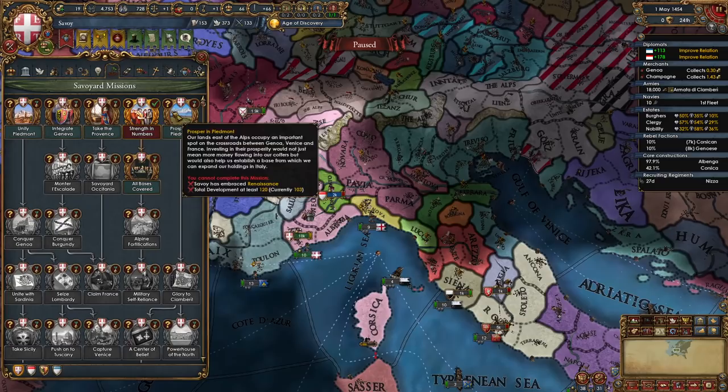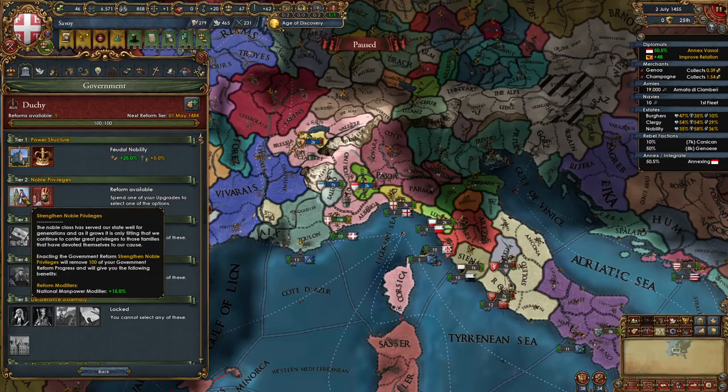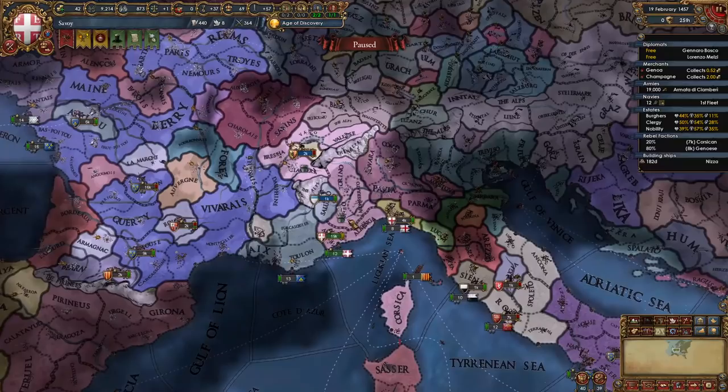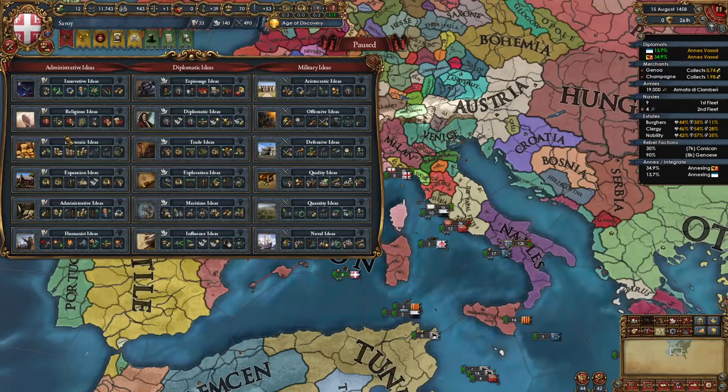At this point you could give out another privilege to your estates — I recommend giving the clergy Religious State. You should start developing Torino up to 20, getting it ready for an upcoming mission. Once 10 years have passed, it's time to start annexing Montferrat. Take the Tier 2 government reform — Strength and Noble Privileges. While waiting for 1460, we're going to start integrating our other subjects too. By this point you should have integrated Montferrat, and I'm going to start integrating Geneva. I can't integrate Saluzzo just yet.